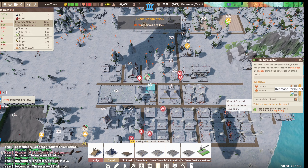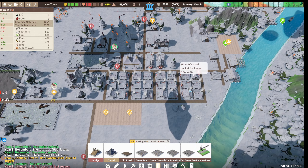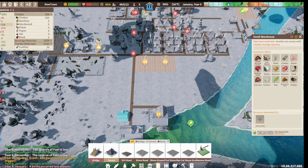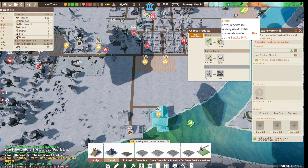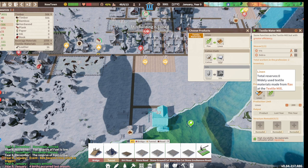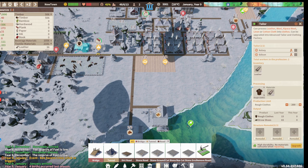I don't know if I need this many builders - let's take some of them out. We look to be doing a lot better on timber now. But we are really struggling with the clothing. Here we could turn flax into linen - let's open this up now. Let's put two people in here so the flax can become linen, and then I can use the linen to make clothes. We're desperately low on that.